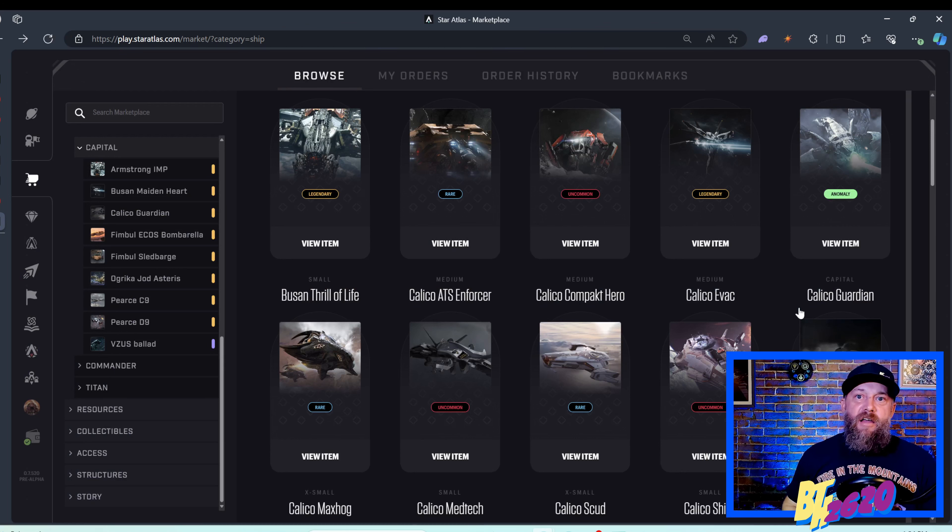Now let's get into the ship airdrop. It was always called an airdrop, but then the team started talking about a conversion where you'd turn your ship in and get crew members, components, and a hull back. That conversion has been put aside for now. As far as crew members go, we are going to get a straight airdrop. The rarity of the ship you own will determine what type of crew pack you receive: common and uncommon ships get silver singular crew packs; rare and epic ships get gold singular crew packs; legendary and anomaly ships get platinum singular crew packs.